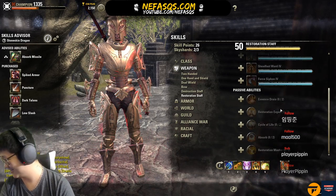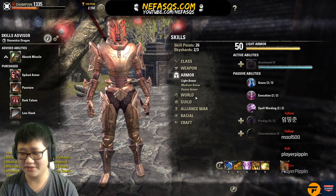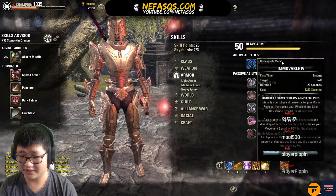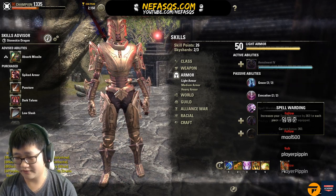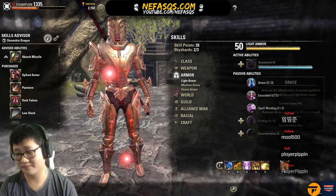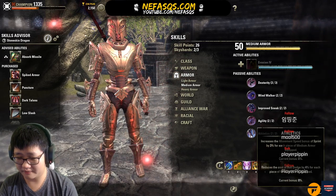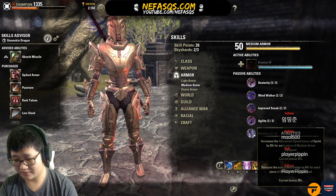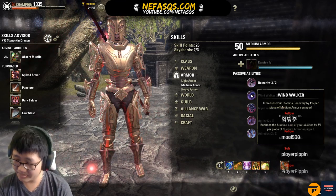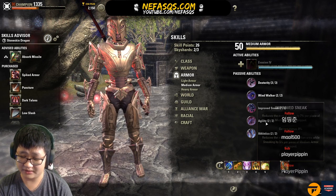Restoration Staff — you don't need it as a tank. Light Armor: you always want to run at least five-one-one — five heavy, one medium, one light — or six heavy and one light or medium. You want the Grace, Evocation, Spell Warding mitigation, snare reduction, sprint cost reduction, and magicka recovery passives. For Medium Armor you really only need Athletics for the dodge roll cost reduction and movement speed bonus, and Dexterity since it buffs Vigor if you're running it.